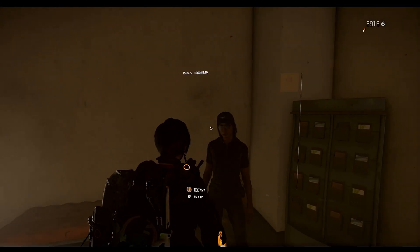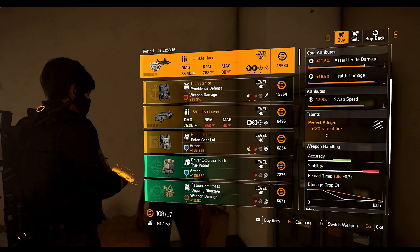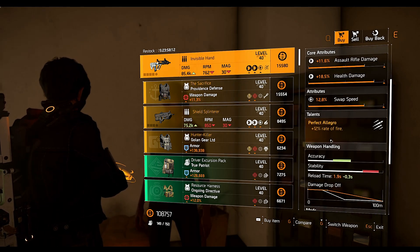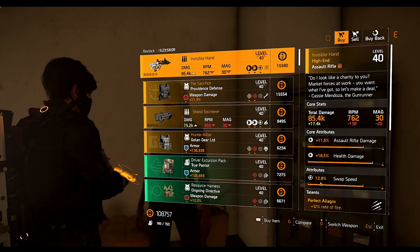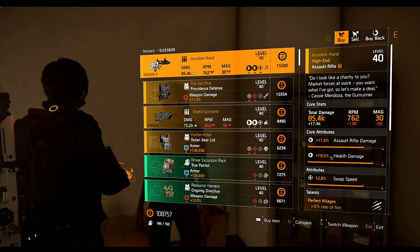The first named item we have here is the Invisible Hand assault rifle. It comes with the Perfect Allegro talent — we don't have a regular Allegro talent in the game, but we have a perfect version of it. It also has swap speed of 12.8%, health damage of 18.5%, and assault rifle damage of 11.6%.